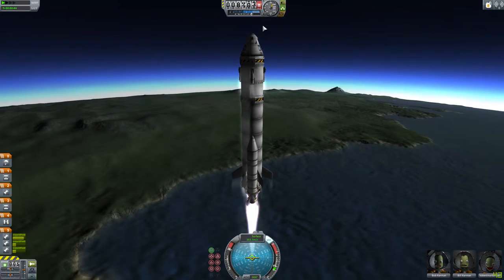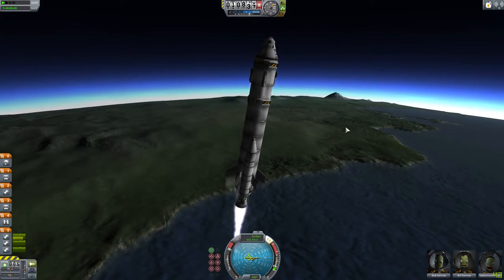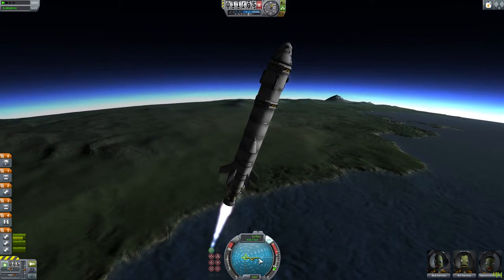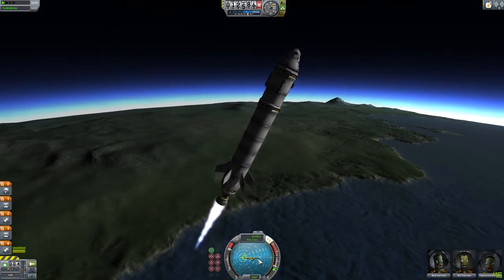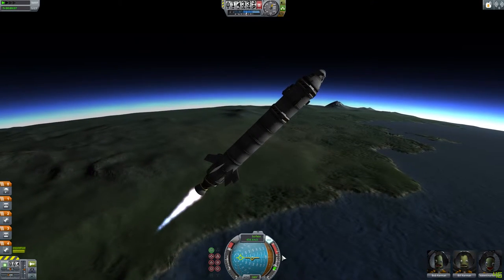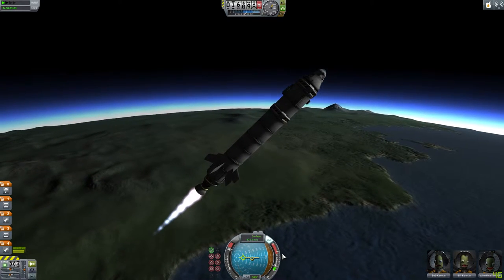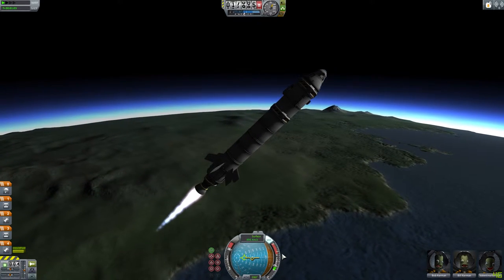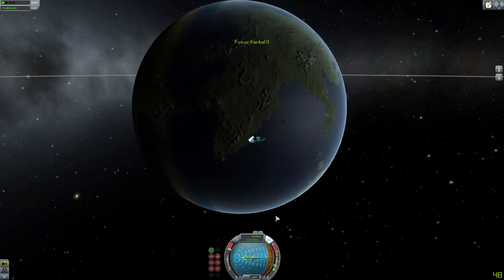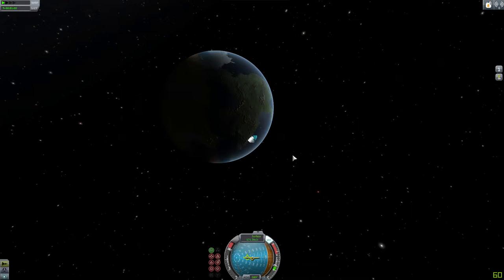Once we get to about 10,000 meters we're going to do something called a gravity turn — we're just going to sharply turn to about 90 degrees on the nav ball, then eject our second set of boosters. And here we go, we're now angled at 90. That's basically the angle we'll hold until we get into a high enough area where we can accelerate into a full orbit. Now press M to go to the map screen.